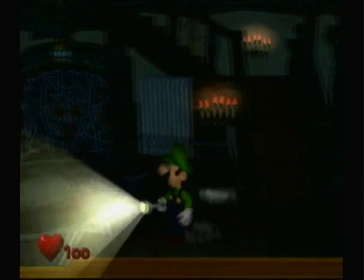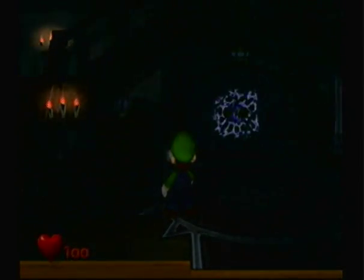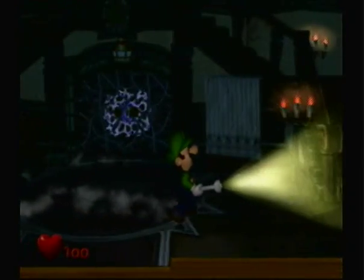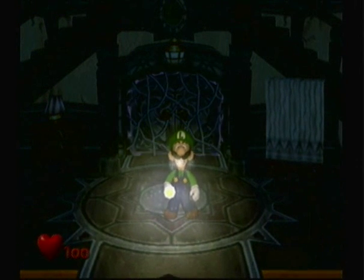Pressing X, Y, or Z does nothing. Pressing B turns off and on the flashlight when you press it — turns it off when you press it, I mean. And A, surprisingly, does not allow you to jump. I know — a Mario game where you can't jump. Worst game ever.